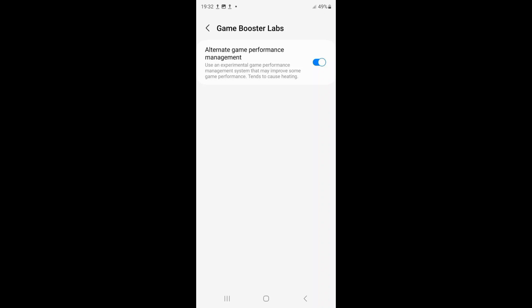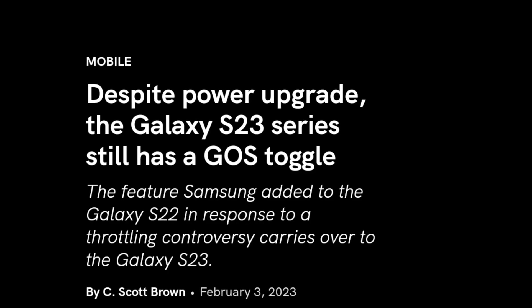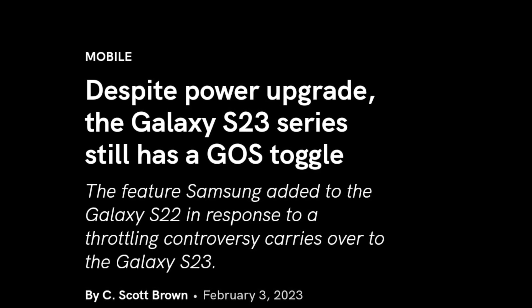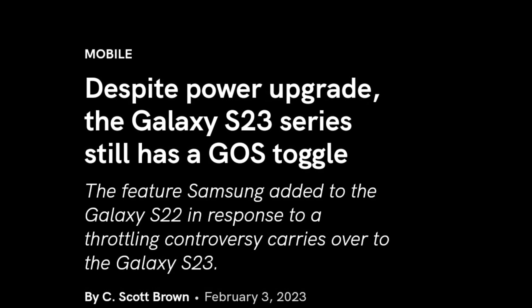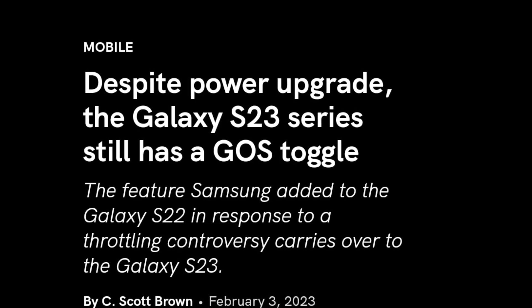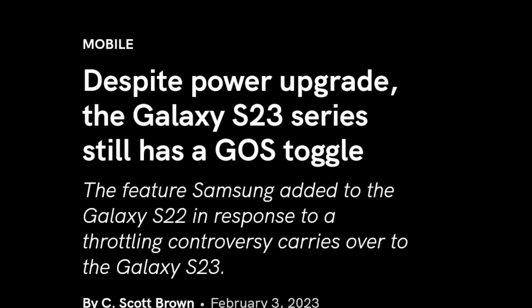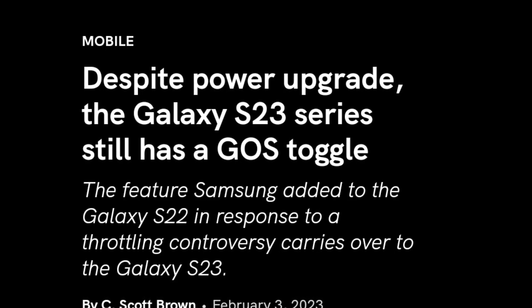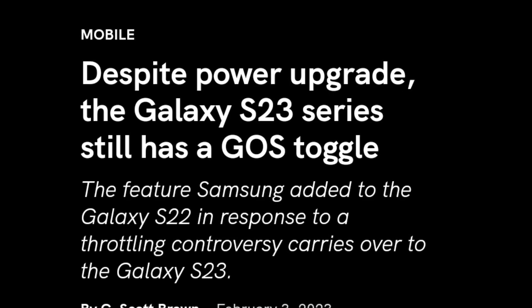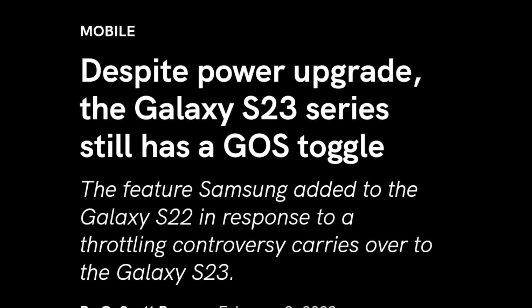According to Android Authority, the Game Optimization Service returns with the Galaxy S23 series. It does however include the option to throttle the CPU and GPU on specific Galaxy S23 models. In simple terms, you will be able to turn the Game Optimization Service on or off as you please on your Galaxy S23. The improved cooling system on the Galaxy S23 lineup would also help achieve an impressive gameplay experience.